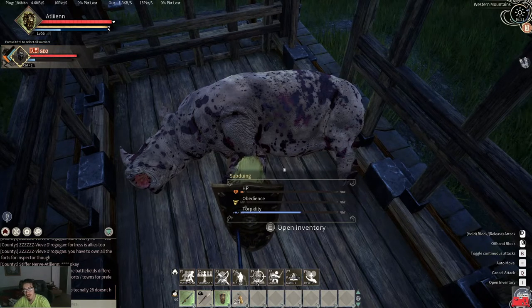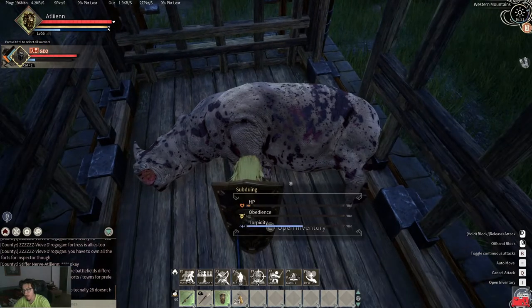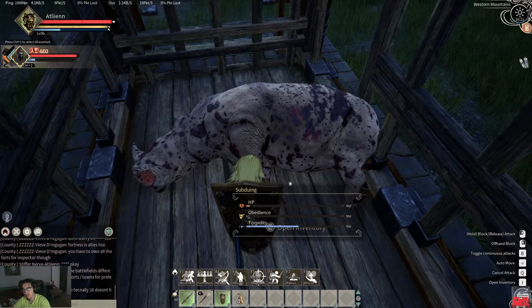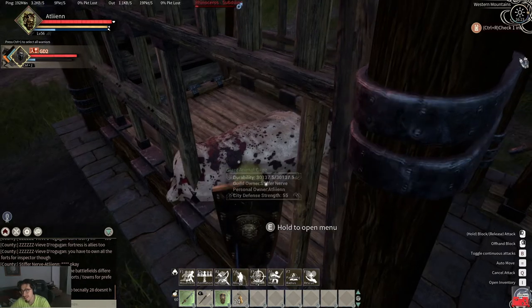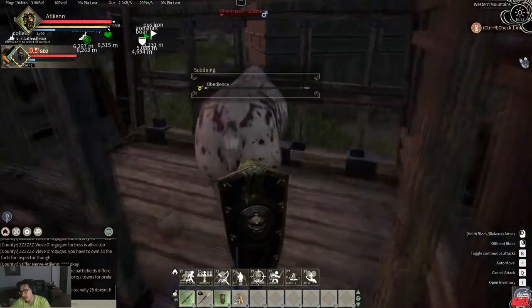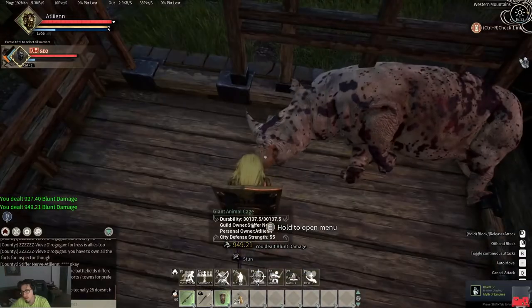Be ready to watch your rhino for a while, and either have a lot of fodder ready to go or spend a lot of coin to get the food you need. The torpidity moves down pretty quick — they wake up pretty often — so you're going to need to keep knocking them out and putting the fodder back into their pocket. He's about to wake up for the first time and the obedience has really gone nowhere.